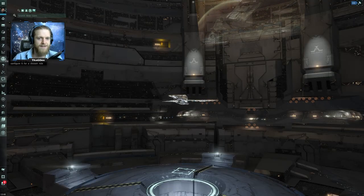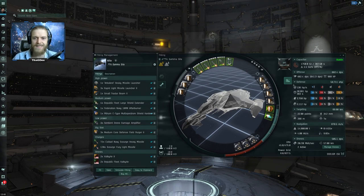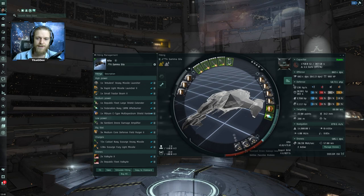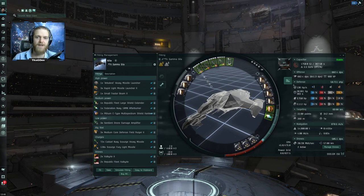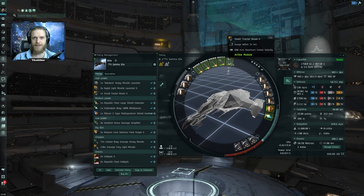So let's start with the fit. This is not optimized at all, but this is your passive Gila fit for T4 filaments. You've got shield purgers in the rigs, faction drone damage amps in the lows for as much DPS as possible, large shield extenders in the mids, a multi-spectrum shield hardener, your afterburner, three rapid light missile launchers, a heavy missile launcher, and a small tractor beam.